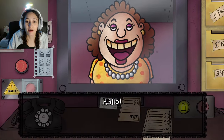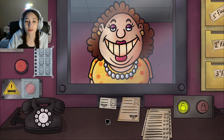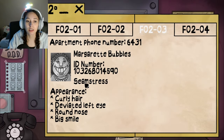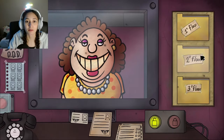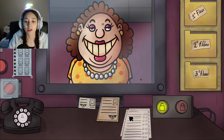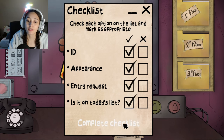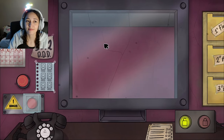Margaret Bubbles arrives — Natalie loves the name. She's a seamstress from apartment 203: curly hair, deviated left eye, round nose, big smile. Natalie checks the eye deviation — confirmed. She's on the list. Everything seems in order and Natalie lets her in.